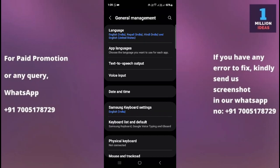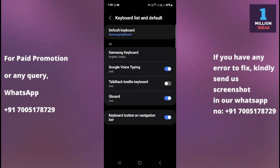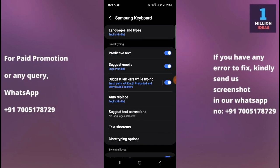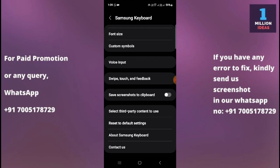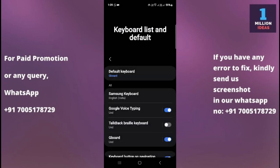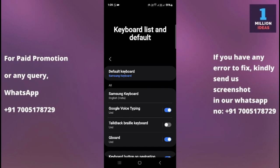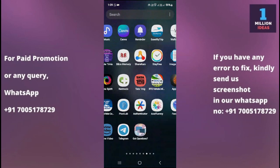Go to your mobile device settings, then go to General Management, then Keyboard List and Default. From here you can change your default keyboard from Gboard to Samsung Keyboard. You can also go into the settings here and reset the default settings as already shown. In this case, I was using Gboard but now I'll switch to Samsung Keyboard — you can interchange them as needed.